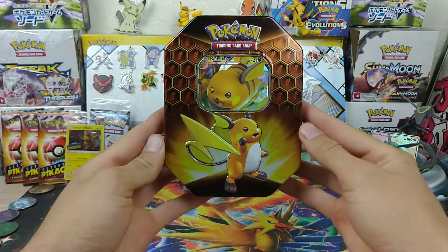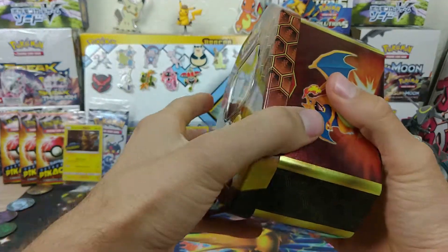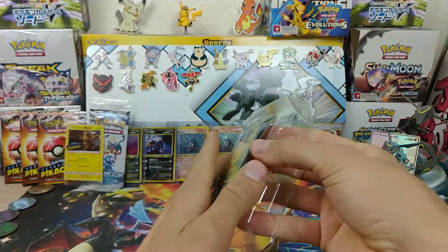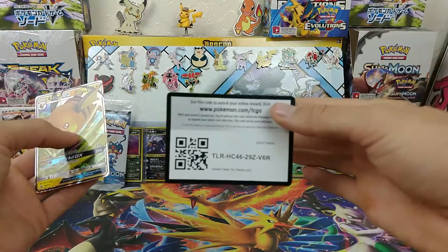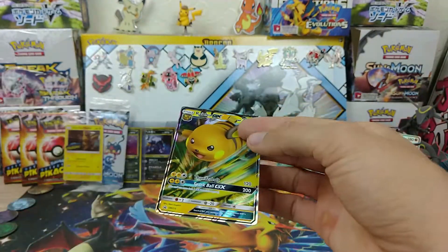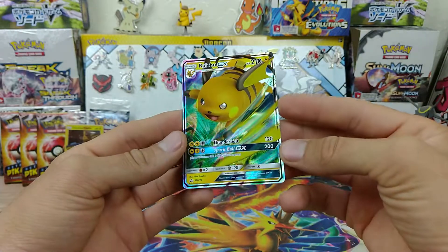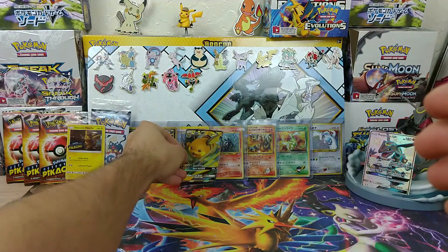There we go — that's the front. Let's pop this thing open. There you go. Focus. There we go. And there is our lovely Raichu card. Really nice colors. Let's throw that guy right there.